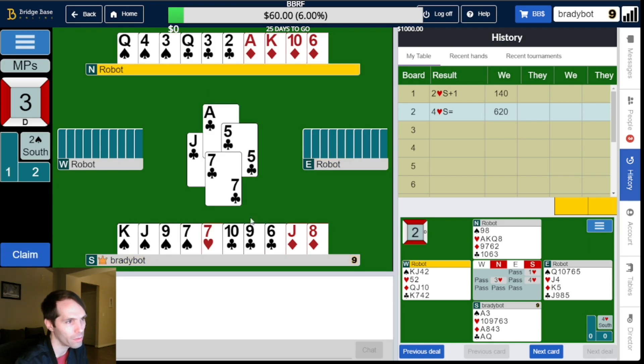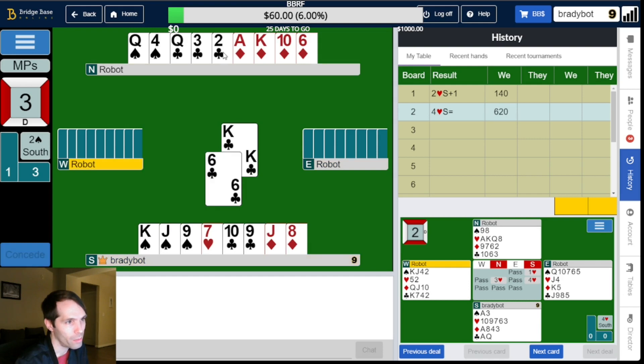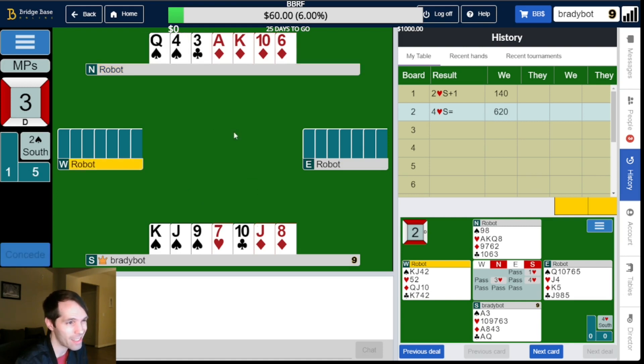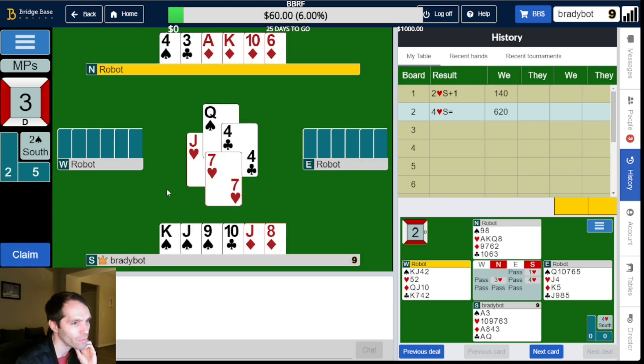So let's go ahead and do that. Jack of clubs was singleton. Club ruff. I should unblock the queen, just in case. And the jack of hearts. So we need to guess what's going on in spades now. I'm going to ruff with the spade queen. East pitches a club. So we know West started with at least two spades, six hearts, exactly one club, and some number of diamonds — we don't know how many.